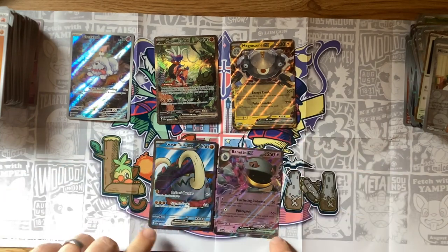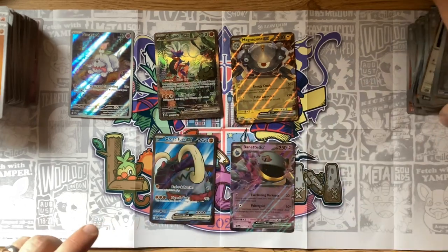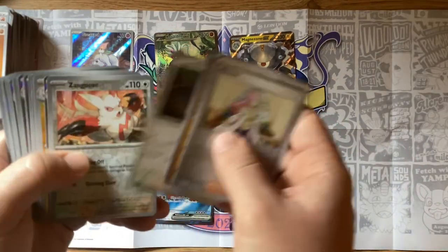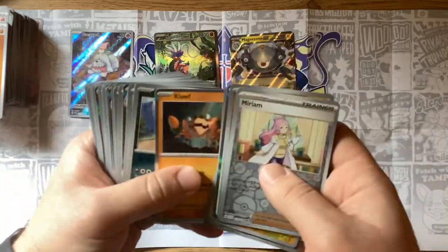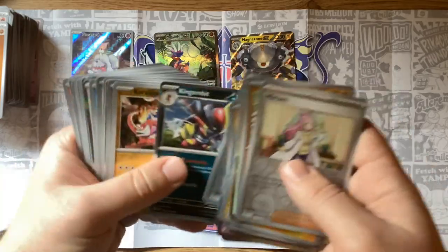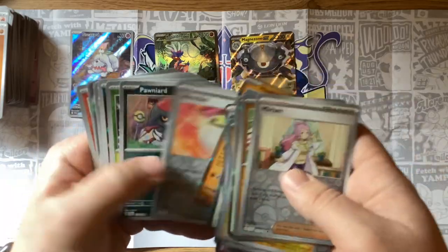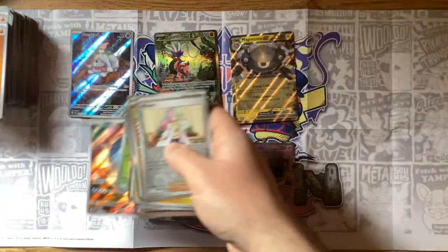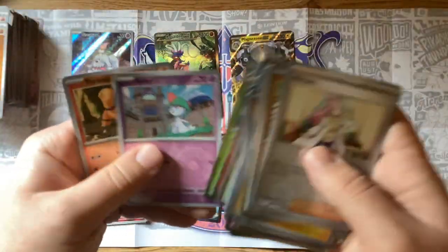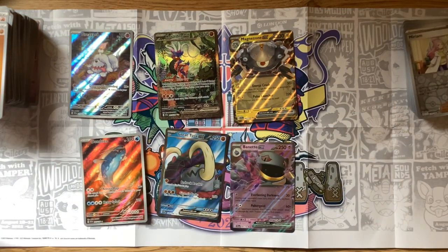Just quickly going through the holos pulled to this point. I'm glad to see so many Koraidons — I think Koraidon is really cool. And I totally forgot about the Dondoza! I was so preoccupied I forgot my Full Art Dondoza. So we're up to six high-rarity cards — that is awesome. Let's take a look at what we get next.